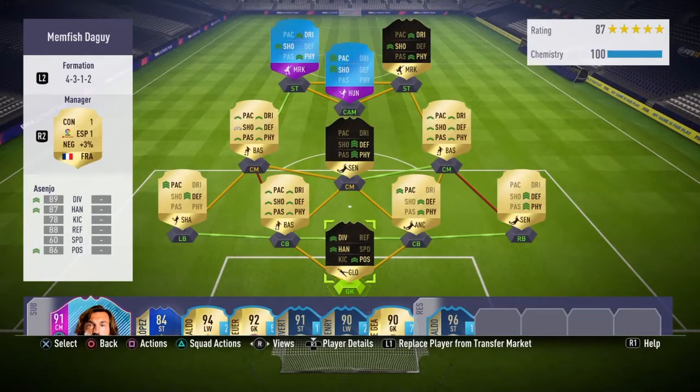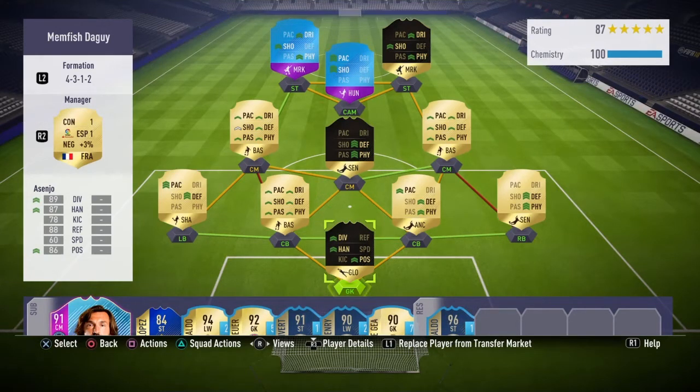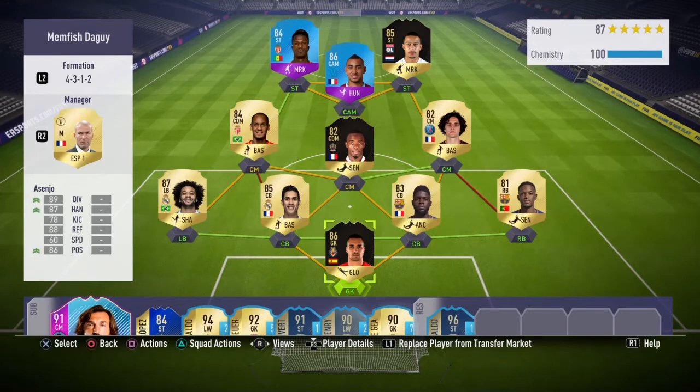G'day guys, welcome back to the channel. Today I am bringing you an absolutely epic 150k squad builder. This team is honestly one of the best teams I have used on FIFA, and it only costs 150k due to the Team of This Season market crash. This team is absolutely insane. It is in the 4-3-1-2 formation, my favourite formation in the game, and it is a hybrid between La Liga and the league. Let's have a look at the team now.